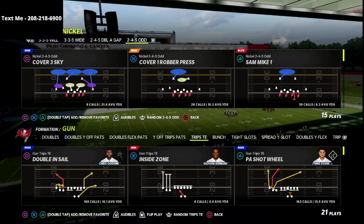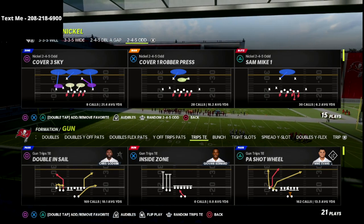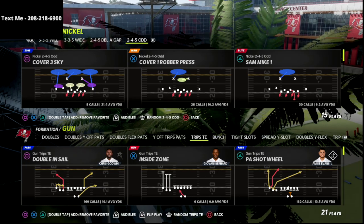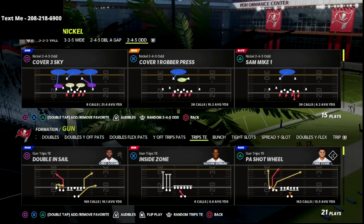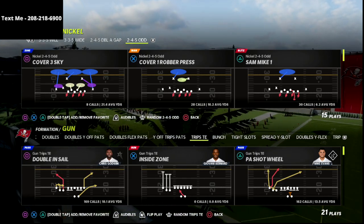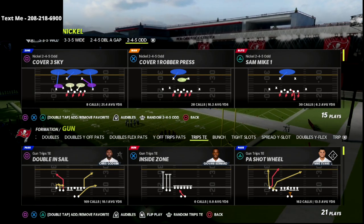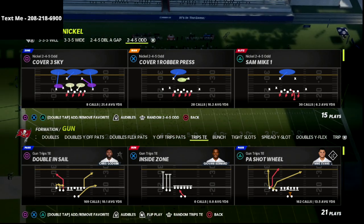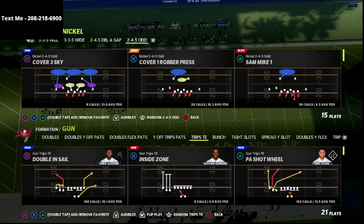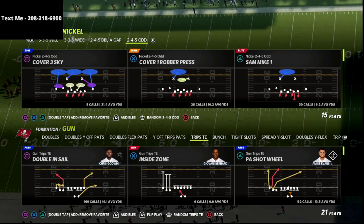I just released my Trips Tight End offensive guide. If you want to get access to all the setups, all the money plays, all the route combos, tools, and plays that will literally torch every single defense in the game — I've been completing over 95% of my passes since moving to this offense. I think this offense is truly the best in the game because it's really good for competitive — it's high-percentage throws and you're going to be able to work the ball down the field at will.